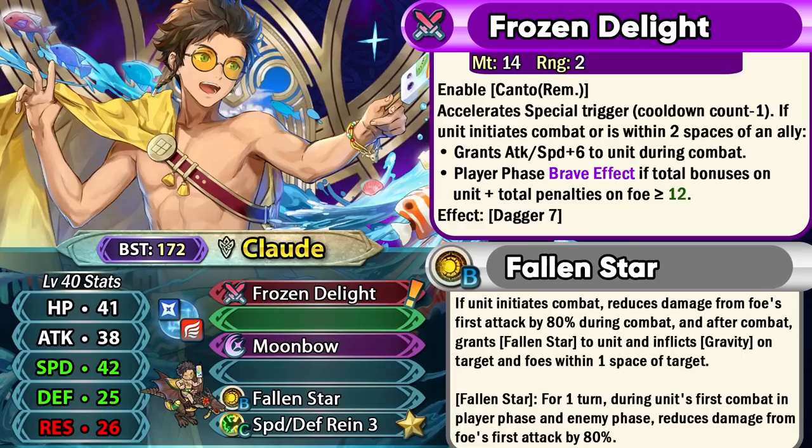So Moonbow becomes a one-turn special. If he's within two spaces of an ally or if he initiates combat, he can get plus attack and speed in combat, and he can get the player phase brave effect if the total bonuses on him and the total penalties on the opponent equal 12 or more. This is a pretty easy condition to meet — just buff him up with tactics skills or debuff the opponent with some ally support. Against foes with both debuff neutralization effects, like Ascended Idun, Claude won't be able to get the brave hit, so you'll have to watch out.